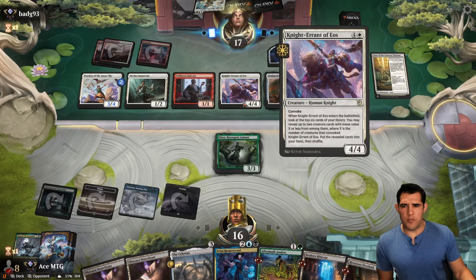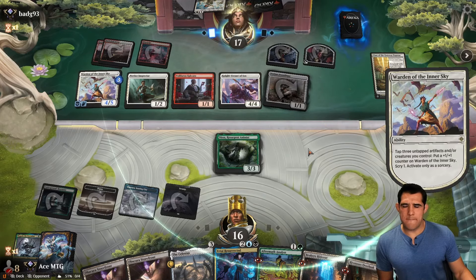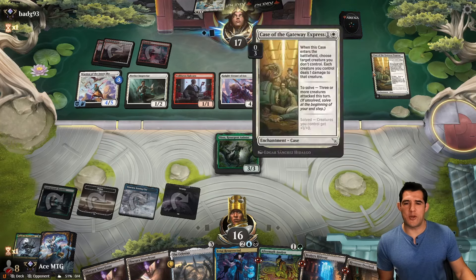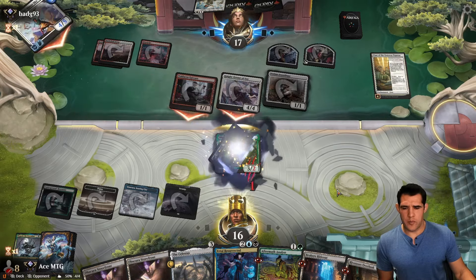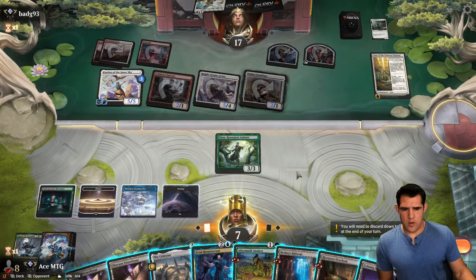We just have no good blockers — get to the air, we're gonna take eight right now. It might just attack everybody just so that you could flip this. Actually that's what I would do if I was them — attack everybody, who cares? You lose one of your small ones, you're still hitting me for nine.